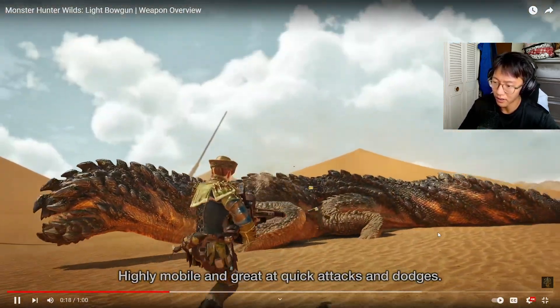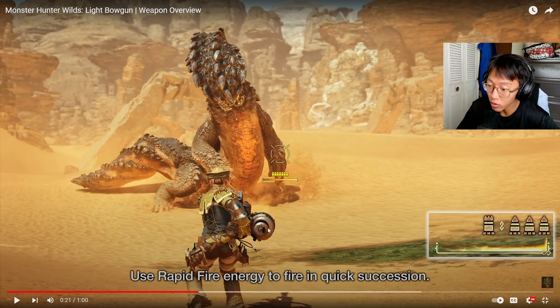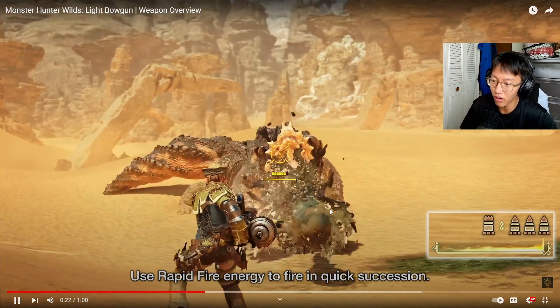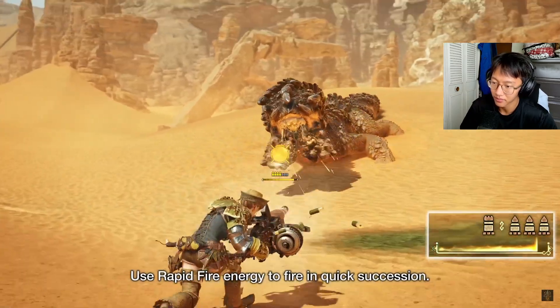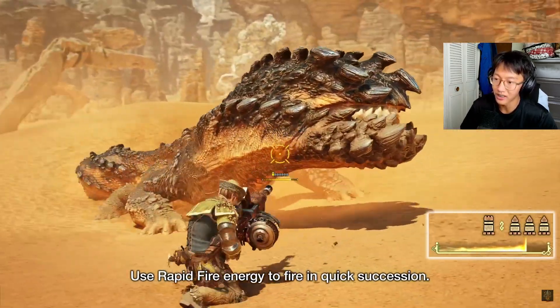Very mobile. Bro, this dude just put a barrel — straight up a drum — on it. The light bowgun has a switch on it. Whoa, it uses rapid fire energy to fire in quick succession. That's crazy — oh my god.